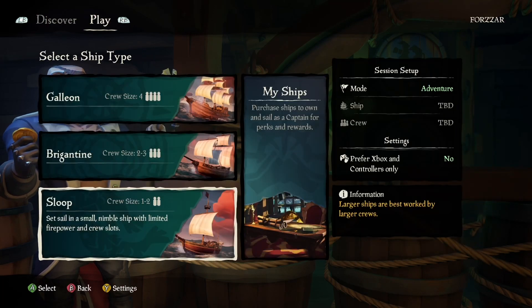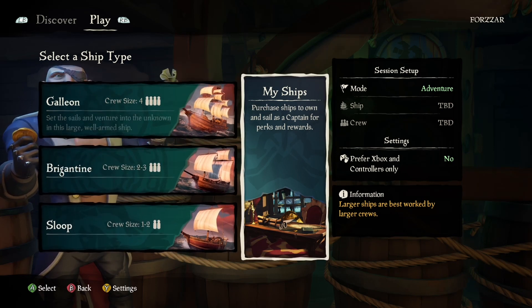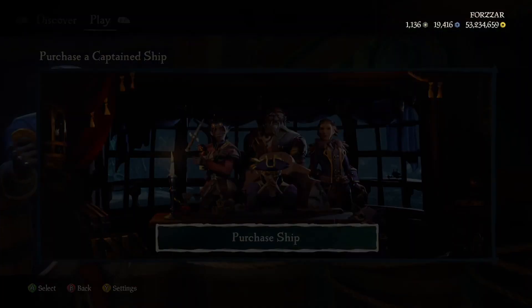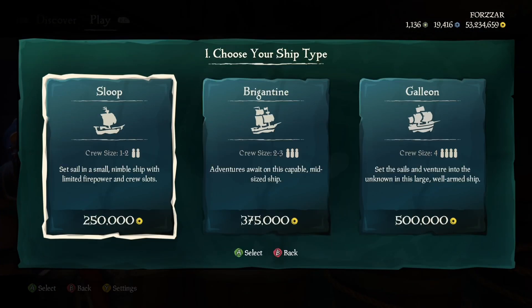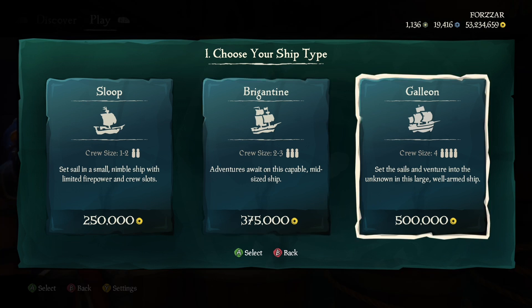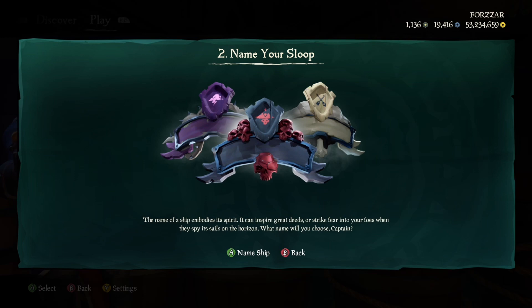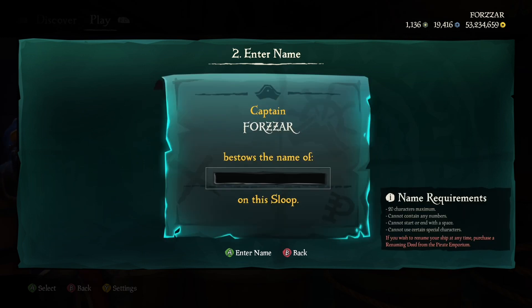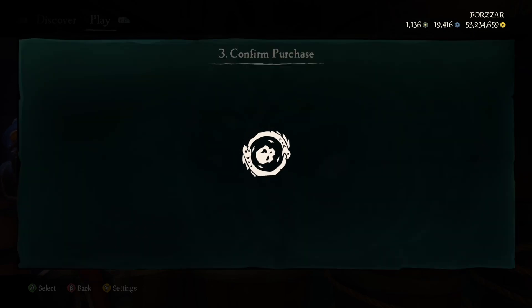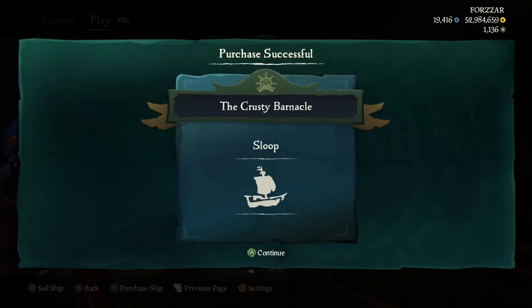When you set sail for Adventure, you will see a screen which lets you choose your original three ships. If you go to My Ships, this is where you can purchase your Captain Ship. Once you have chosen your selected ship, you are prompted to name it.